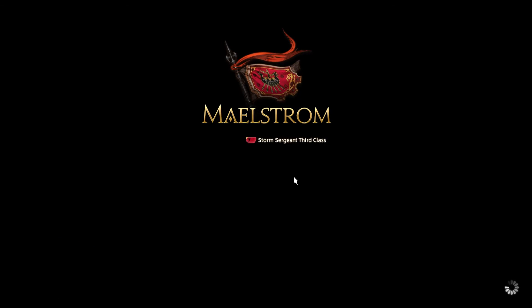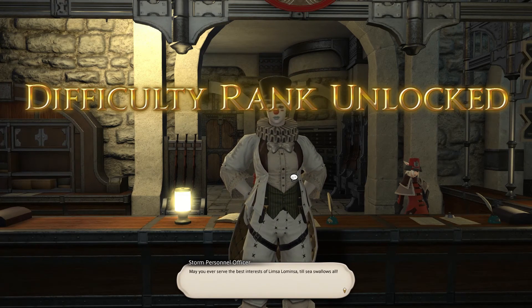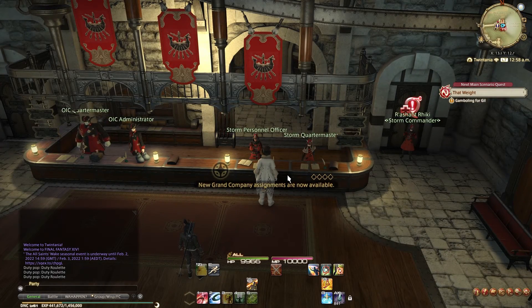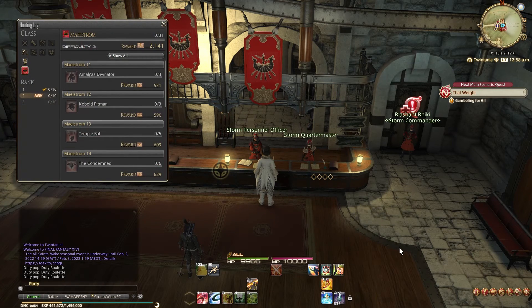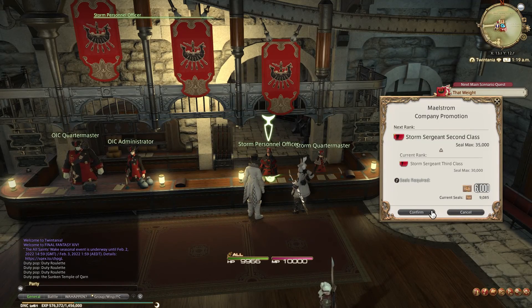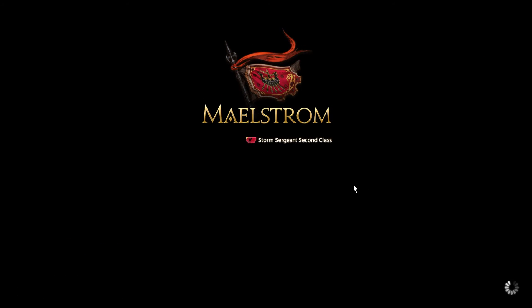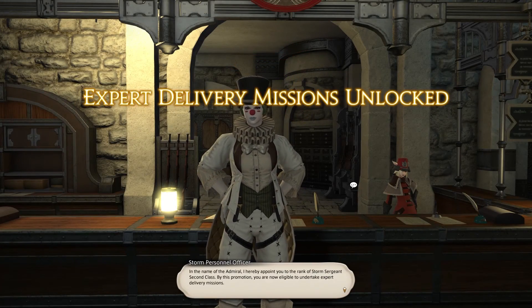That gives you access to the 2nd level of the hunting log. You again finish this one, either with the in-game description or the website. This should reward you with 8,565 seals, enough to rank up once more. And finally, unlock one of the biggest features in your Grand Company: Expert Deliveries — the ability to turn green and blue gear into seals, which makes the rank up so much easier from here.